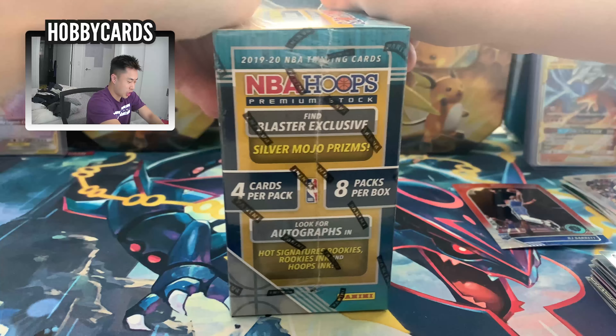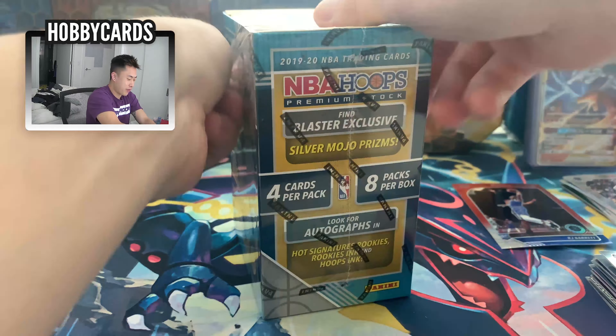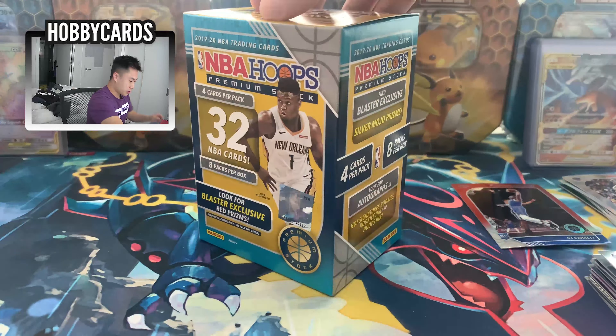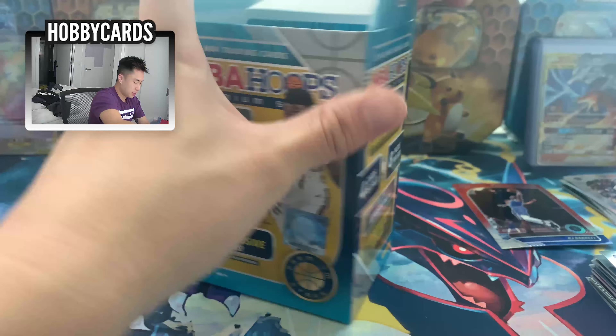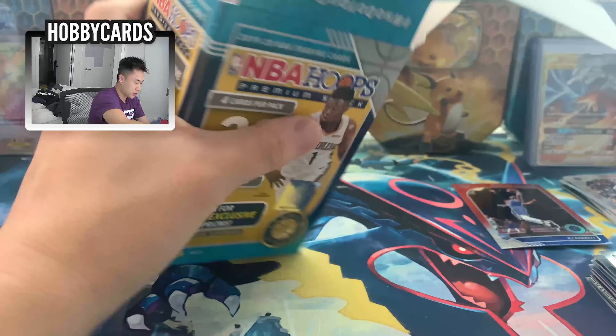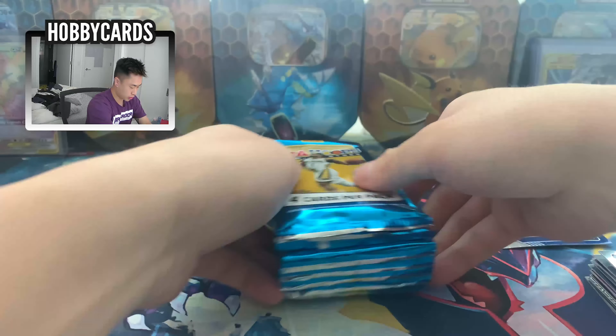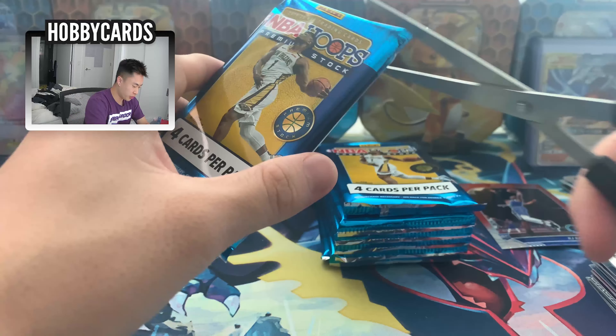But where's the Zion? Where's the Ja? I got Ja Morant on my fantasy team — he is a beast. Glad his injury wasn't too crazy. Here we go, opening up the second one. Another eight packs, four cards each, 32 total. Let's get started — feeling lucky with the blue one. Blue over red all day!